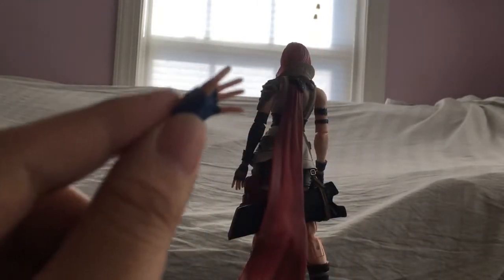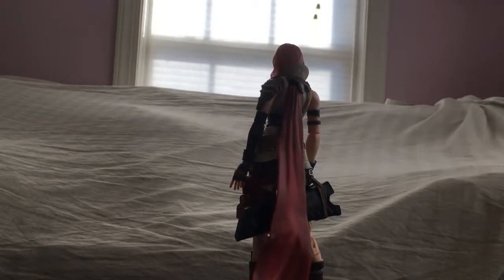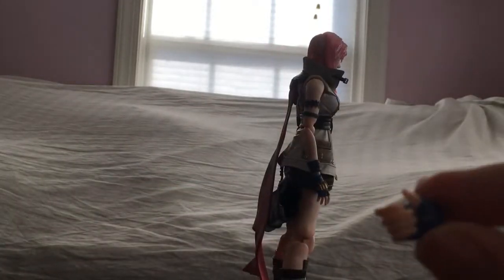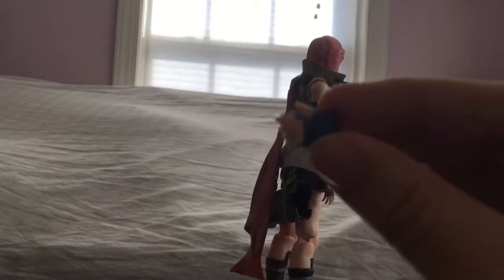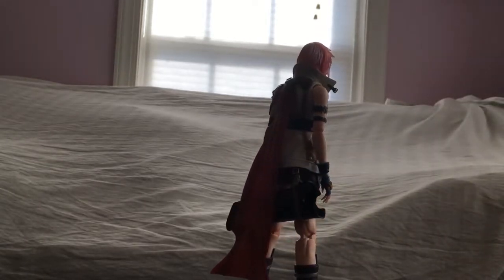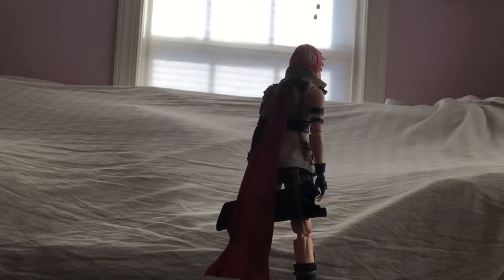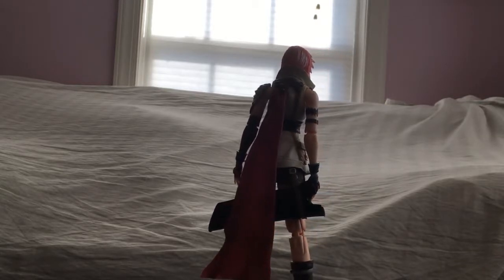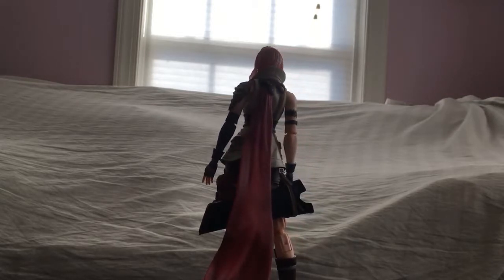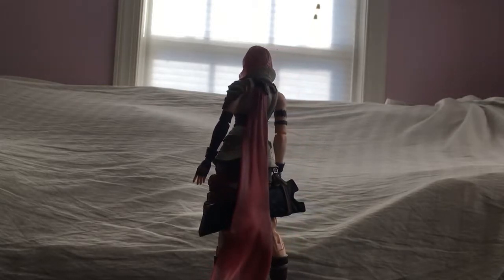After that we have the hand accessories. There's an open wavy hand — basically a hello wave hand. Then there's a trigger finger hand so she can hold the gun to shoot. She also has a sword-gripping hand, and she comes with two default open hands — not fist hands, more like open jazz hands. My favorite kind of hands for any figure are the jazz hands, so that's pretty much it for the accessories.